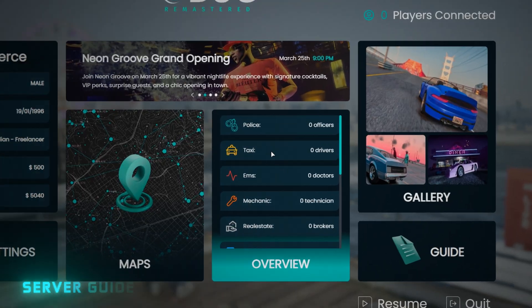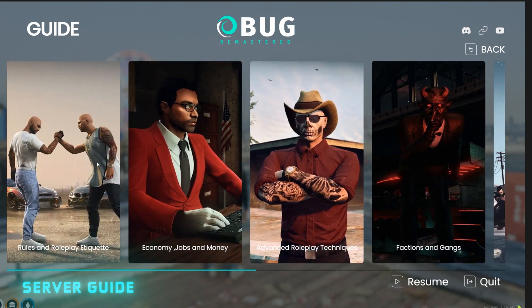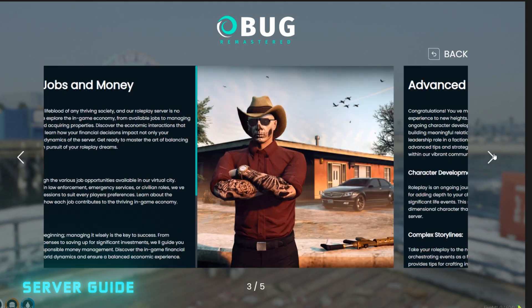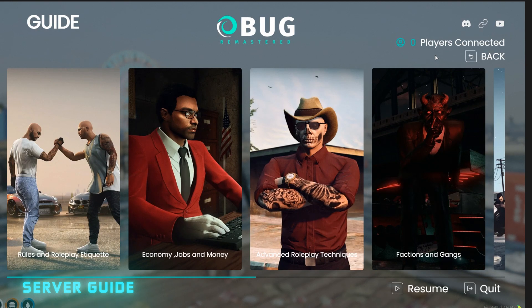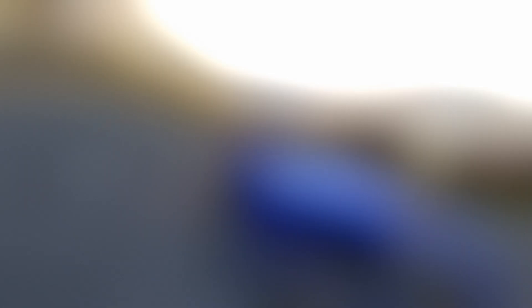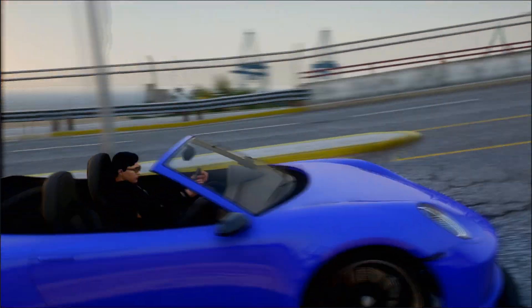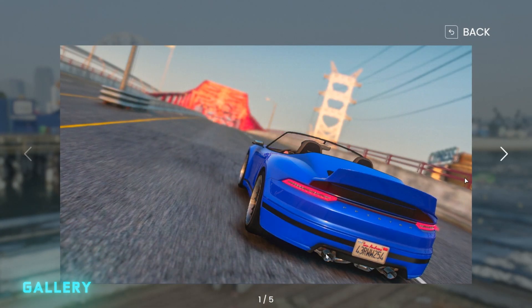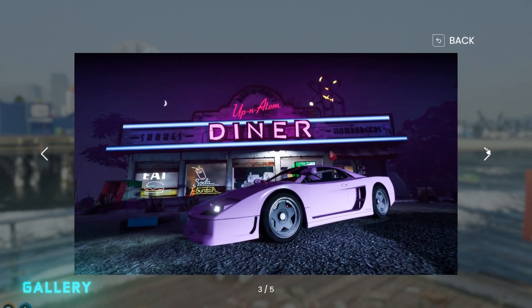Navigate your server seamlessly with the pause menu's comprehensive server guide — your digital compass, providing easy navigation through the intricate landscapes of your virtual realm. Capture and cherish memories with the unlimited picture gallery, your personal space for nostalgia and shared moments.